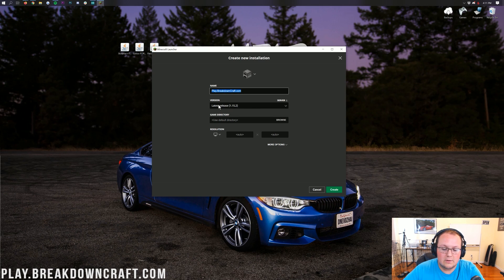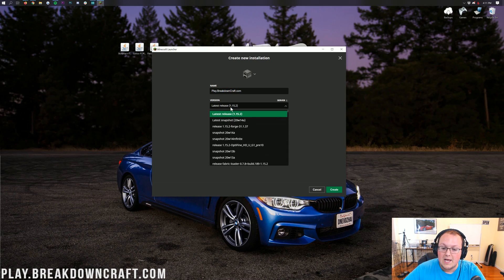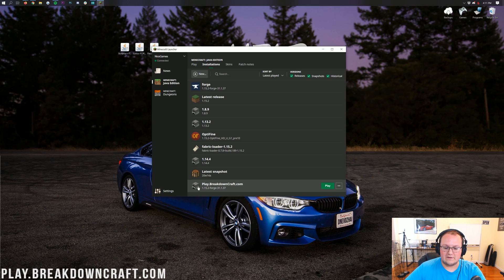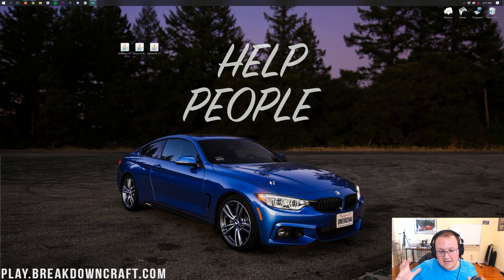Come over to the version drop-down where it says latest release 1.15.2, click on that, and select Release 1.15.2-Forge. You might have to scroll down to find it, but click on that. Then in the bottom right, click the green Create button. You'll now have a new profile at the very bottom. As long as it says 1.15.2-Forge under it, click the green Play button on the right-hand side.